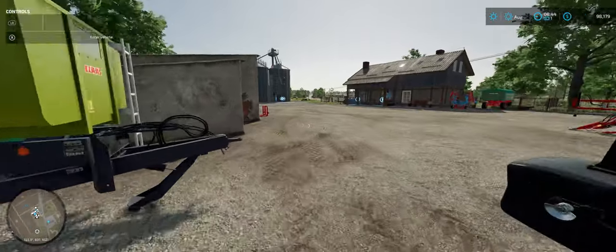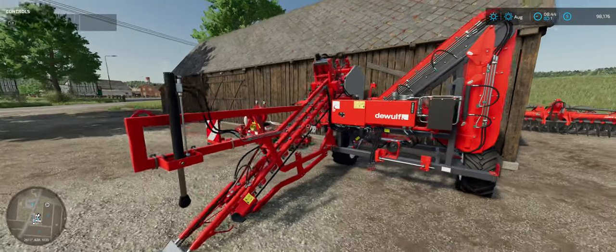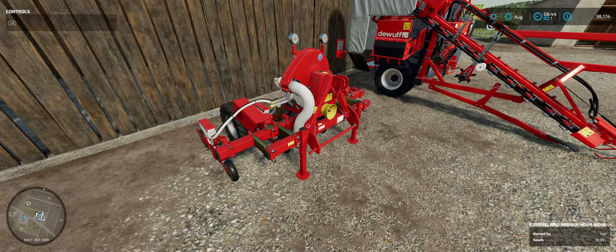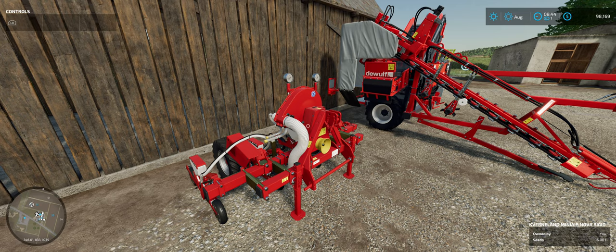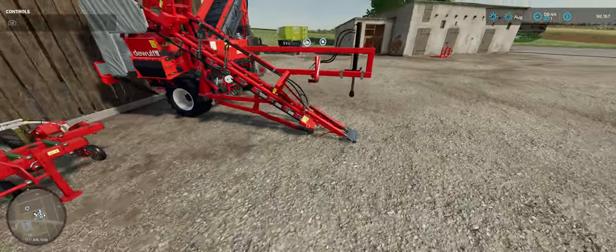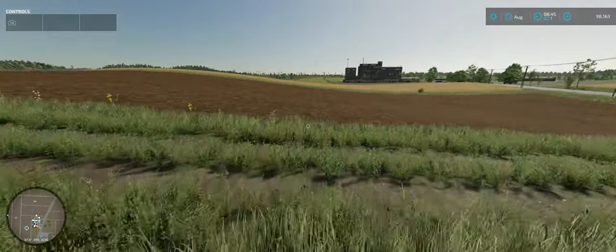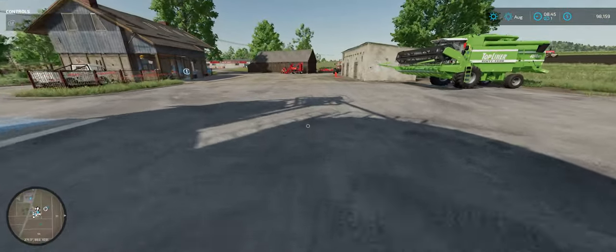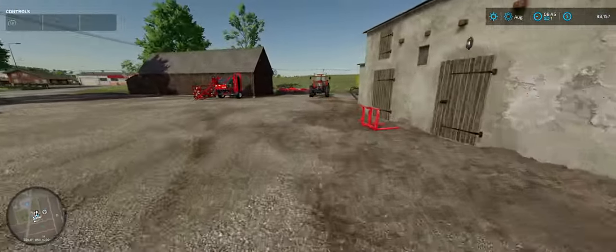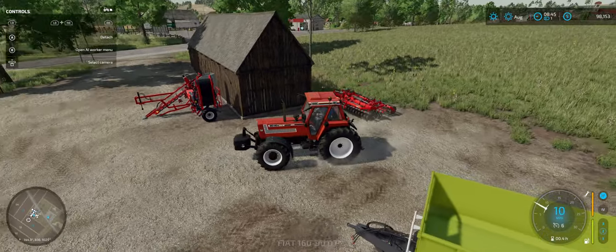One thing that's a little bit different on this farm is they've also given us some premium DLC equipment. We have a planter for carrots — this plants carrots, parsnips, and beets. So if you want to do any of those crops, you're going to have to use this. But the problem is they didn't give us a hiller — according to the game, you need to hill first before you do this. So we need to go rent a hiller, and I can show you how to do that.